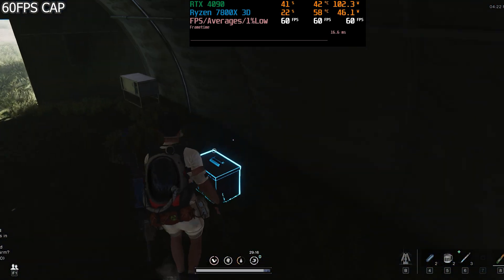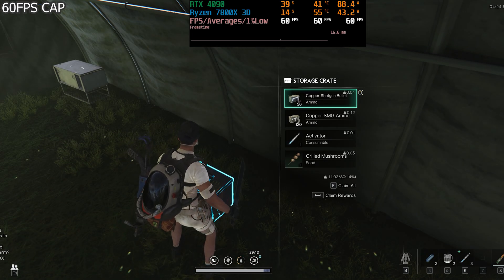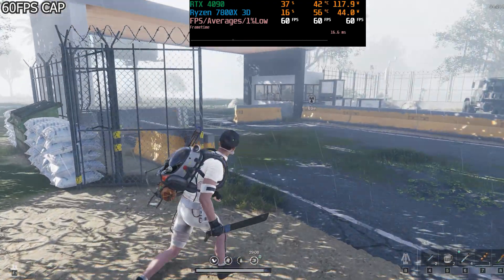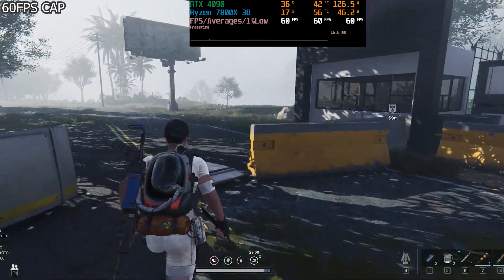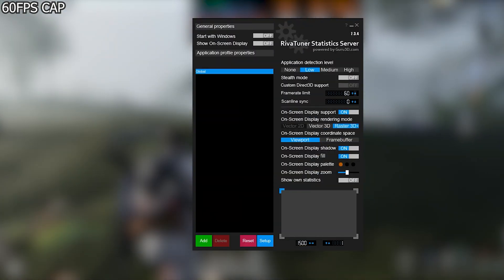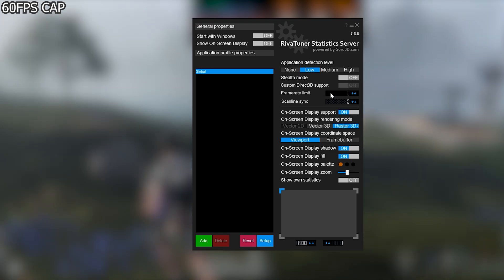For those who may not know, setting a frame rate cap can be done in many ways. You can use the NVIDIA Control Panel or the NVIDIA app, or you can use AMD Software Relive to set a frame rate cap. What I use is RivaTuner Statistics Server, which comes packaged with MSI Afterburner — you can easily change it to whatever you want.